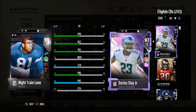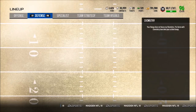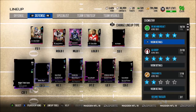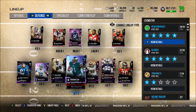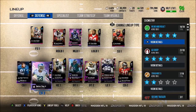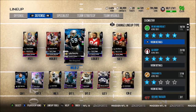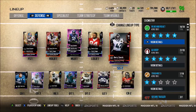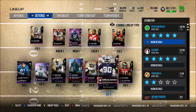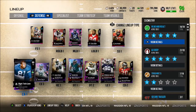We could potentially sell Night Train Lane - I'm going to check his price. But this is the defense now with Night Train Lane: Steven Atwater, James Harrison, Ryan Shazier, Luke Kuechly, Charles Haley, Ken Houston, Ronde Barber, DeMarcus Lawrence, Aaron Donald, Fletcher Cox, Jason Taylor, Darius Slay, and Night Train Lane.